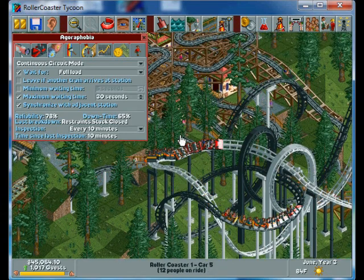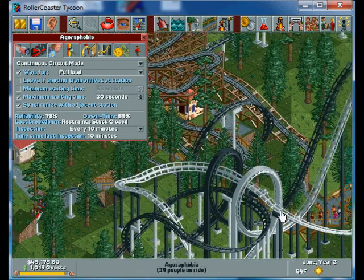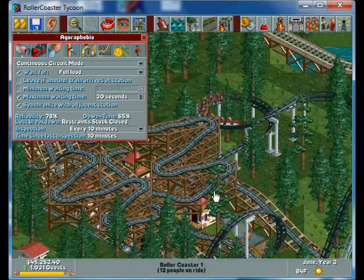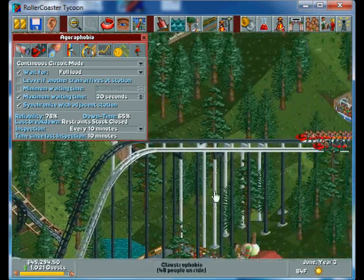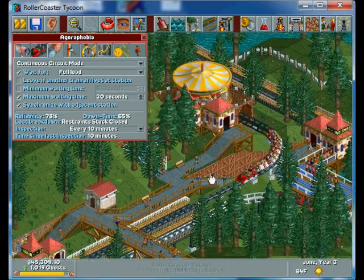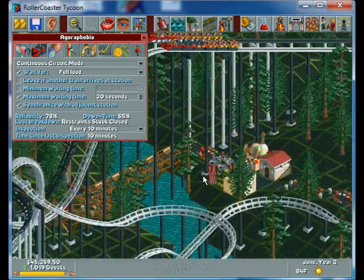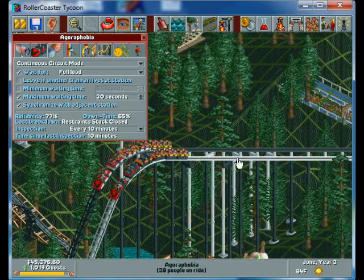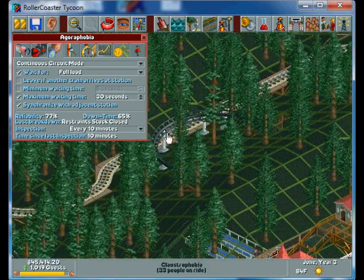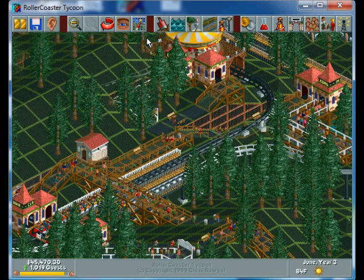These roller coasters are kind of cool — I really like the design with the synchronized loop-de-loops and then the synchronized going through the loops. I kind of wish I had time to design stuff like that, but these scenarios are not very long so you don't really have time. The black one goes underground right here — you can kind of see the track — it goes uphill a little bit, up and around in the trees, and then it comes out from underneath the Mario ground. That's kind of cool.